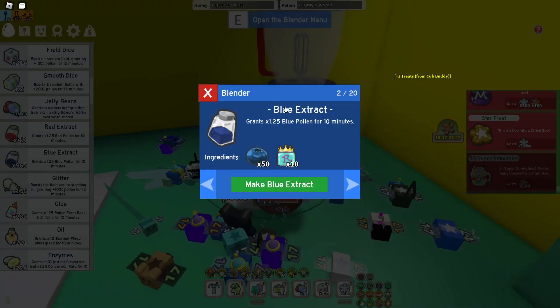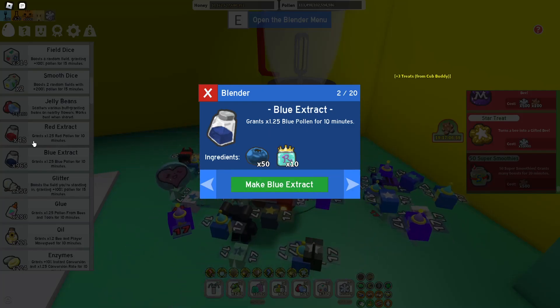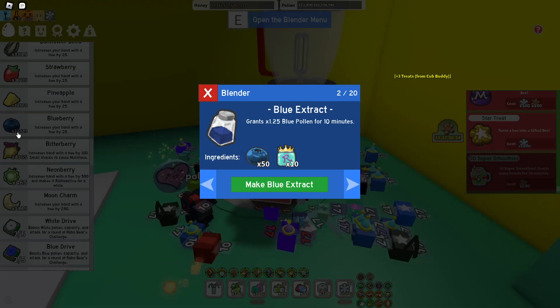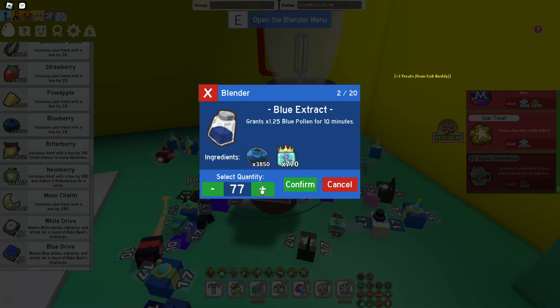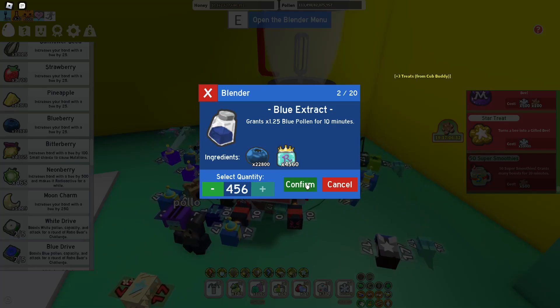Luckily, you can craft blue extracts. They cost 10 royal jelly and 50 blueberries, and we've got a ton of blueberries — 22,000. So if I get my auto-clicker and do this, eventually this will go up to around 500. Confirm.